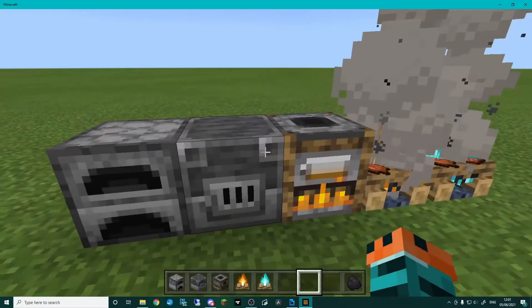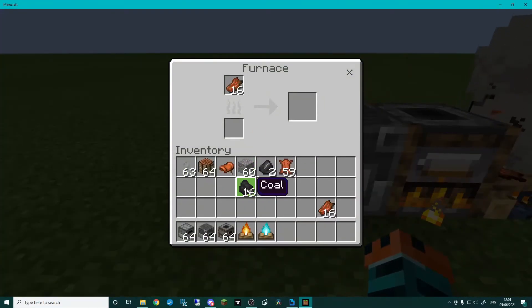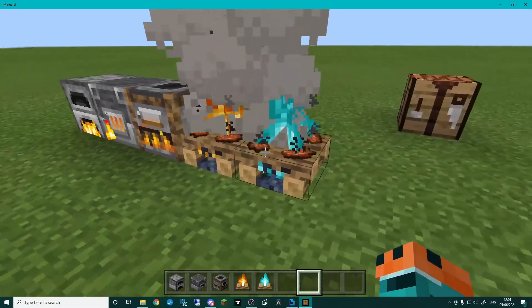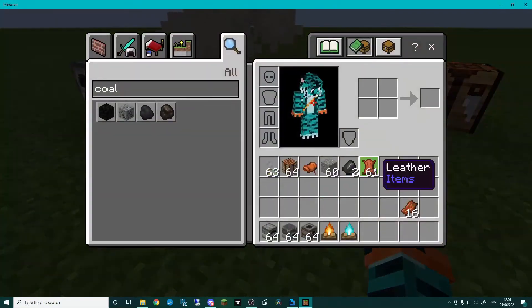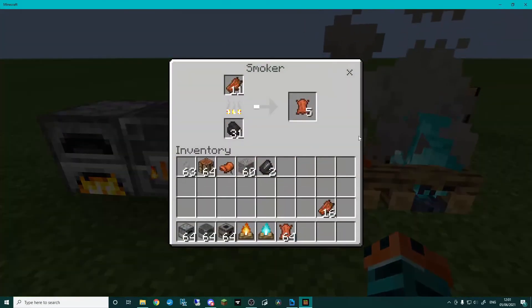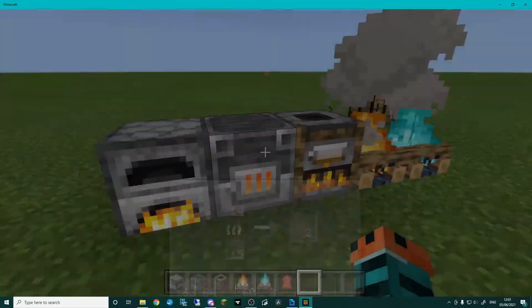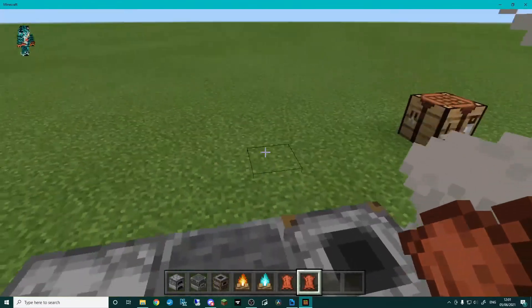You can see the smoker is working, the blast furnace is working, and so is the furnace. Let's wait for the campfire — there we go, they're all popping off! I've already got some leather. You can see leather cooking in the smoker, in the blast furnace, and in the normal furnace. If you don't want all of them to cook leather, just don't add all of them in the tags.